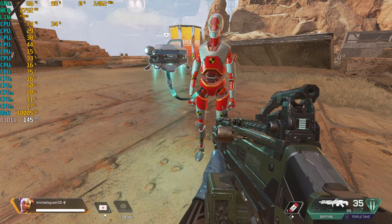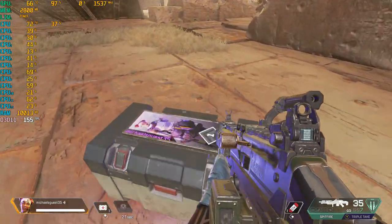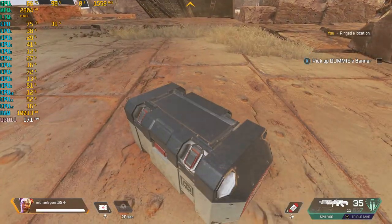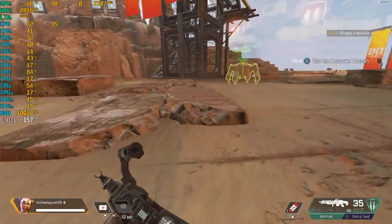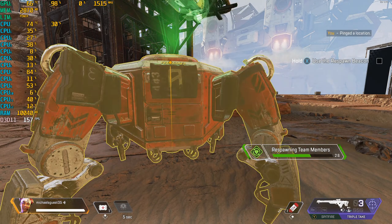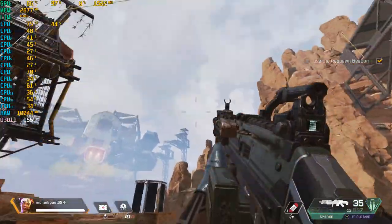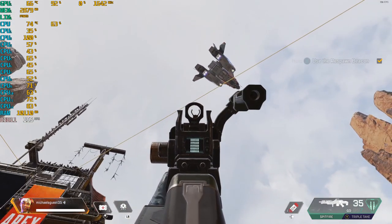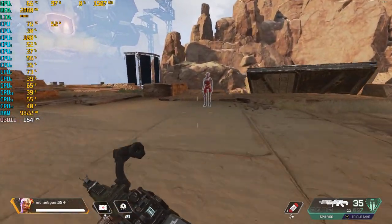Great job. Helping out your squad is the best. But sometimes, they die. Don't worry too much — you still have a chance to bring your friend back. Approach dummy's stash and grab their banner. You can use that banner to bring back your friend through any active respawn beacon. Approach the respawn beacon, and when prompted, hold for activation. Be careful — it takes some time to contact the drop ship. You could get shot. That wouldn't be good. Welcome back, dummy.